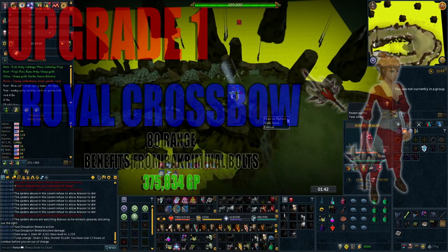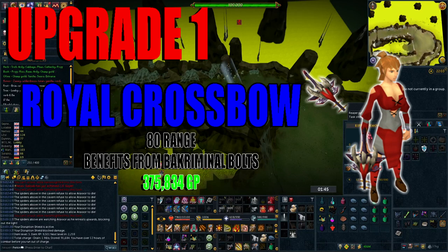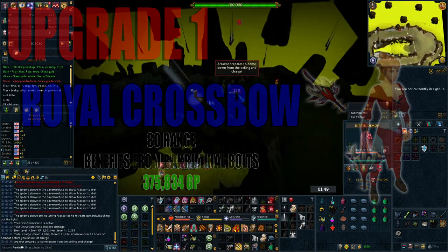The first upgrade that you're going to want to get is the Royal Crossbow. This is a tier 80 range weapon that benefits from crossbow bolts and is relatively cheap at only 375,000 GP.